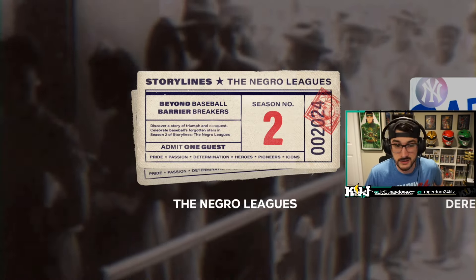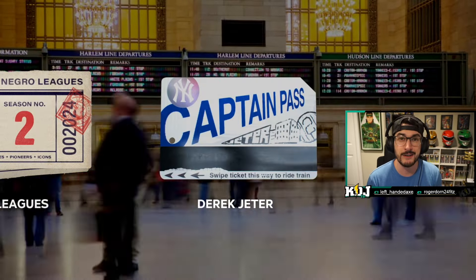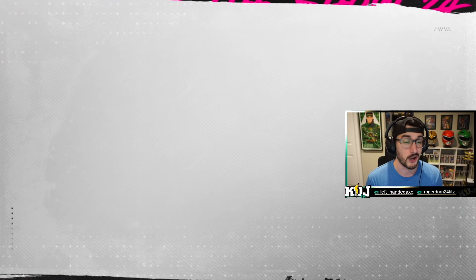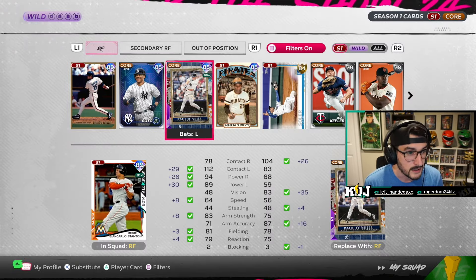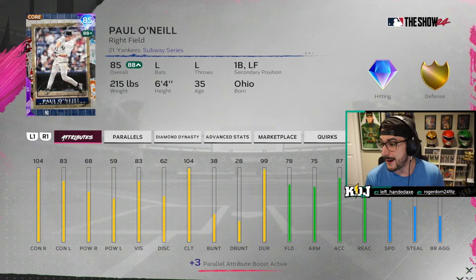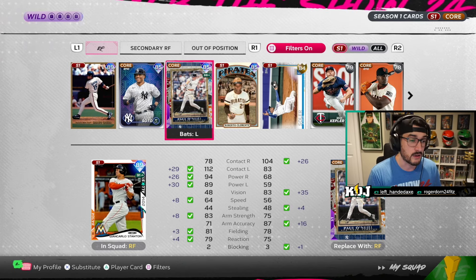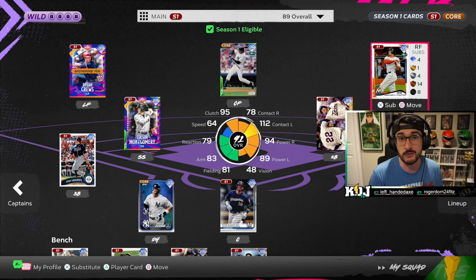The other thing you can do for free cards is go play Storylines. I've yet to play Negro League season two. I'm halfway through the Derek Jeter storyline — the only reason I did halfway was because I wanted to play long enough to unlock Paul O'Neill, my favorite baseball player of all time. The cards from storylines are 85s, so they're not going to be the best of what's available right now. However, if you want to sit through a nice story, watch some cut scenes, and do some easy moments, you can get a bunch of 85s to throw on your team pretty fast.